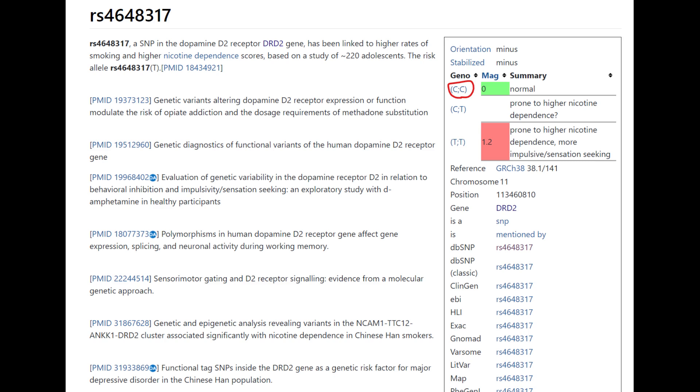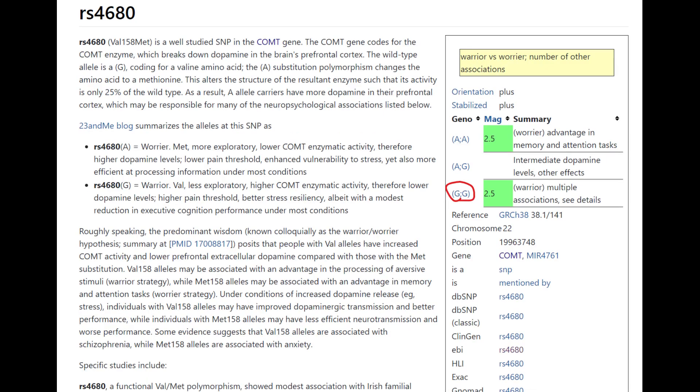He's got GG genotype, which means warrior — val-val in the val-met variation of COMT — which means quicker dopamine reuptake and less dopamine in the system. This is a very stereotypically non-European genotype to have, but he's a European. There is some variation, and there are Europeans with warrior genotype. They may be less common than among Asians or Africans, but there are Europeans with warrior genotype.